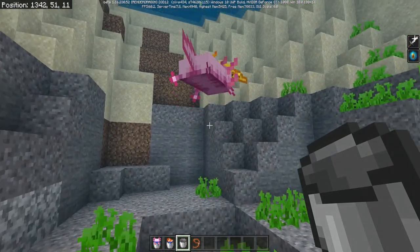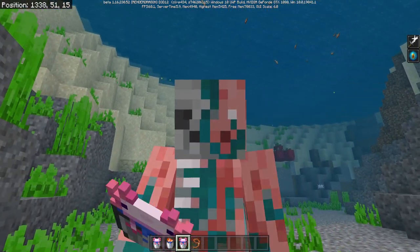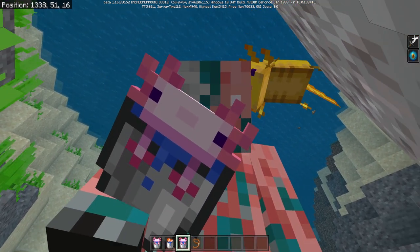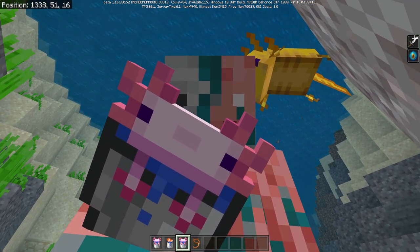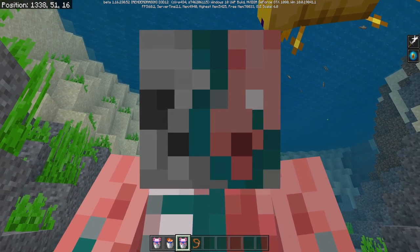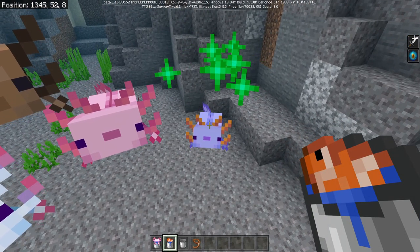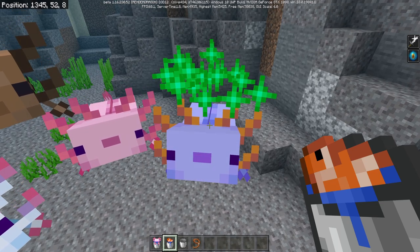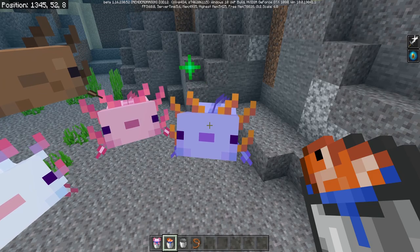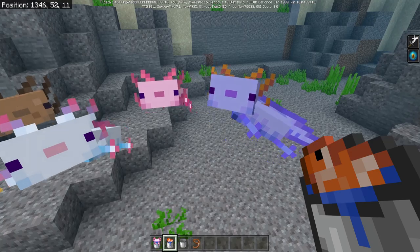You can actually pick up these guys in a bucket and carry around an Axolotl. This is my new best friend — his name is Daniel. Look at his face; his little feet are sticking out of the bucket too. You can also speed up the baby's growth by feeding them tropical fish in a bucket. Each one will increase their growth by around 10%, and if you feed them a whole bunch, you'll get an adult.